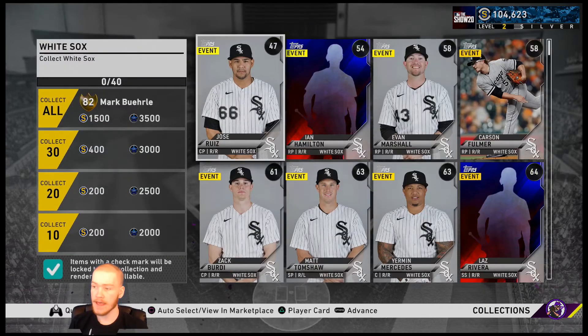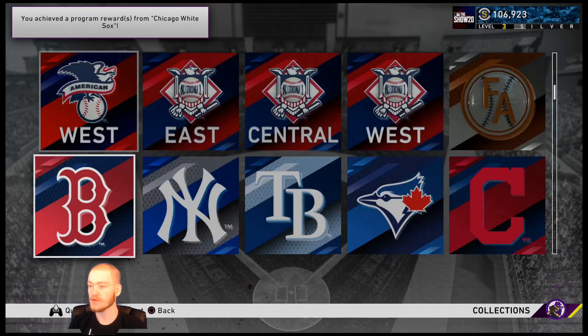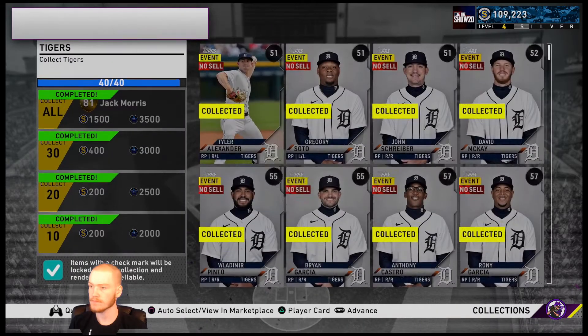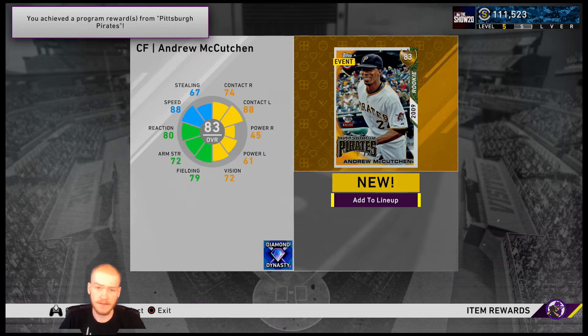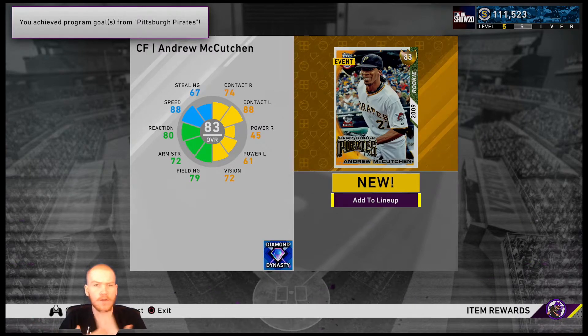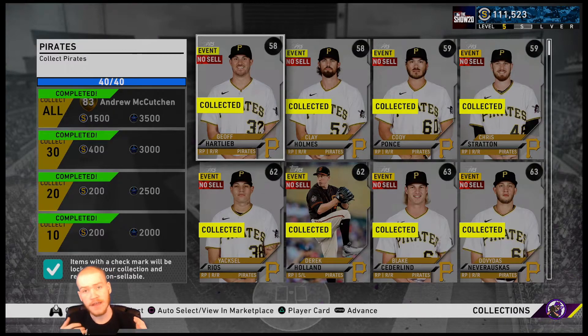I'm going to head back and collect these cards. After collecting the signature, breakout, and other cards, you can see I have 111,000 stubs. After all the collections, I'm only down 10,000 stubs — not bad at all. Definitely a great way to save stubs, and any amount of stubs you can save is great.